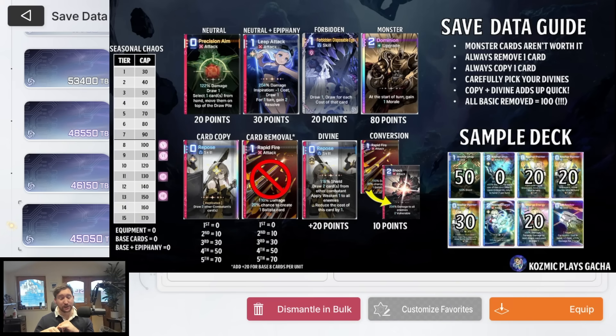A Divine Epiphany costs 20 points. If you Divine Epiphany a card that you wish to copy, that's going to cost an extra 20 points every time you copy it. So instead of going from 40 points for copying cards, you're going to be spending 20 plus 20 plus 30 plus 20 plus 50, which comes to 100 points to copy all those cards.